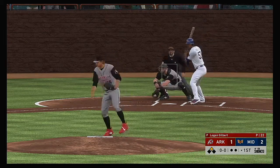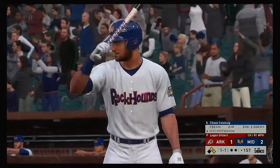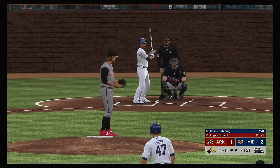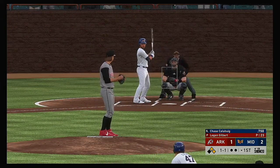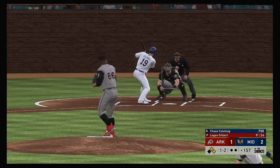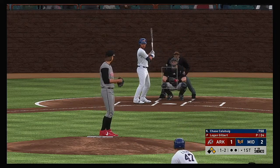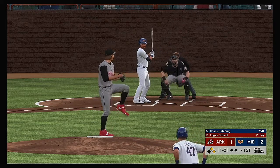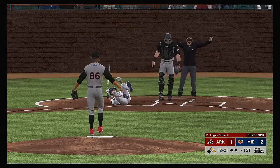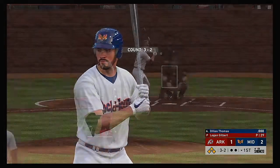To the plate now, Eric Peralta, and he lost him on 3-2 as that pitch misses — ball four. Stepping up now, Chase Calabwee, another first-inning RBI opportunity for him here. Gilbert stands six-foot-six and throws from the right side. He throws a four-seam fastball, a slider, a curve, a changeup. And while we talk, that pitch got away and ended up hitting him, so he'll head down to first on the hit by pitch.